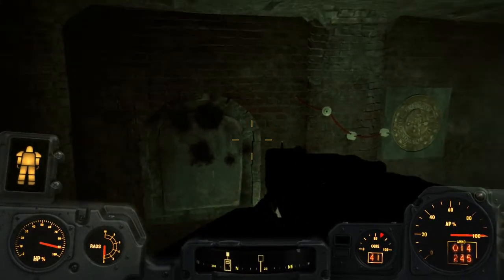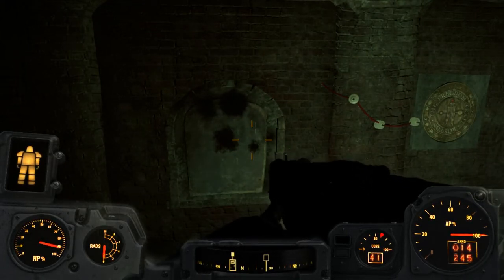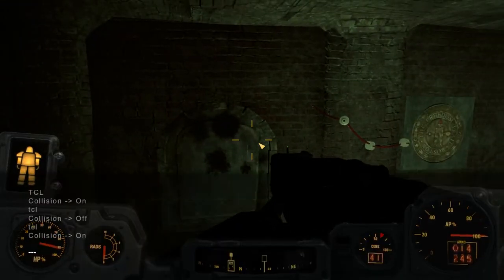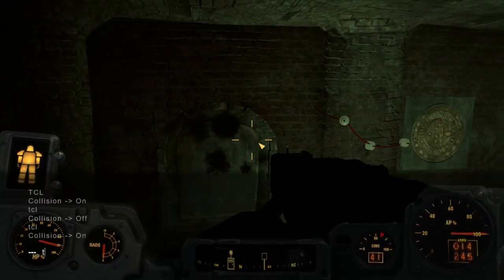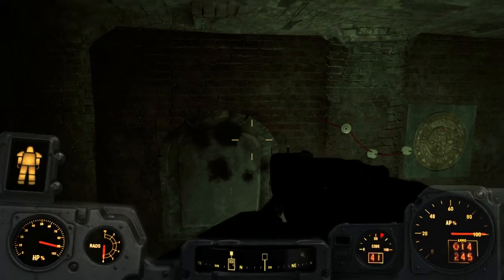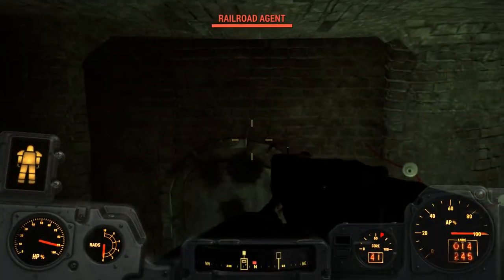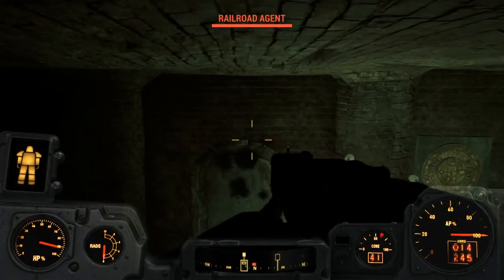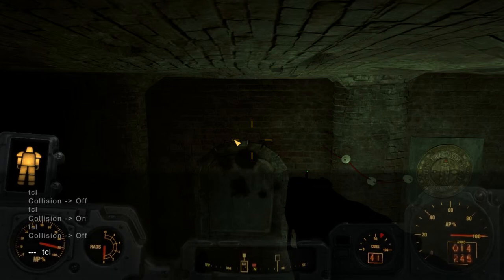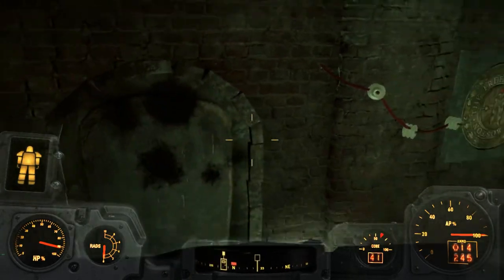The easiest way to get through this is to do a little bit of a cheat — but it's better than standing here not being able to complete your mission. Bring up the console command menu, type TCL and hit Enter to turn on no-clip, then turn it back off. Now it lets you walk right through the wall. Once you're through, type the same command again and you're back to not being able to walk through walls.